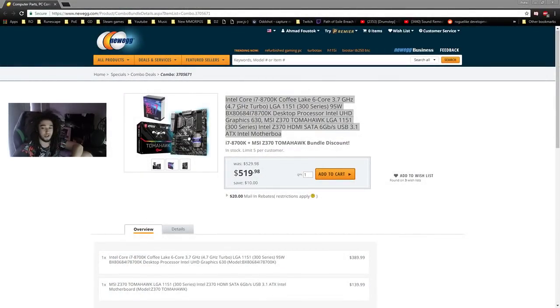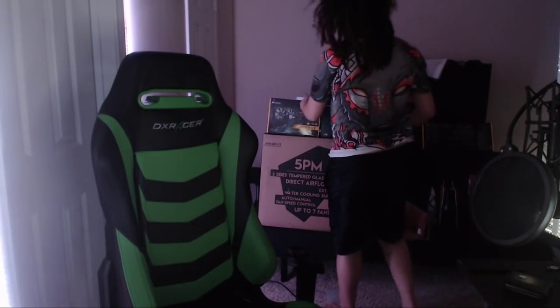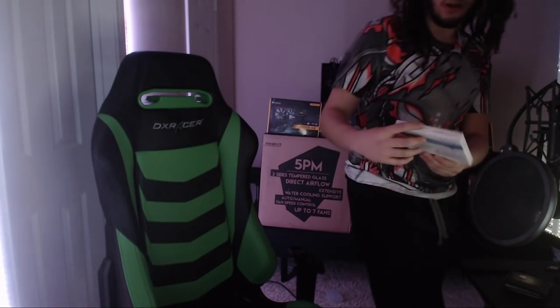To counteract all of that, we are building a new computer. Here are the parts since everything is on the way. I've got my motherboard plus CPU here. I've also got the 1080 Ti on the way, along with 16 gigs of RAM — and we can always add another 16 gigs if we need more.